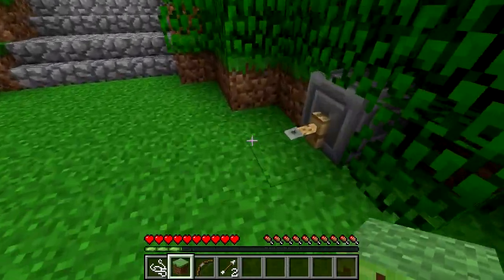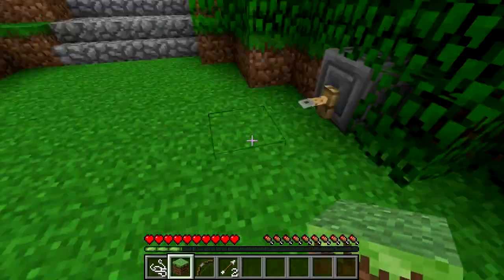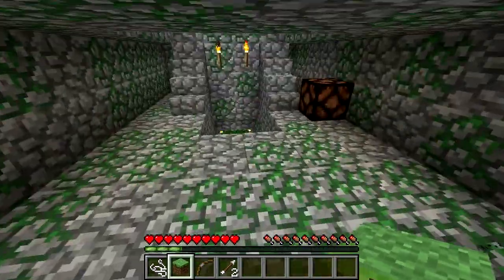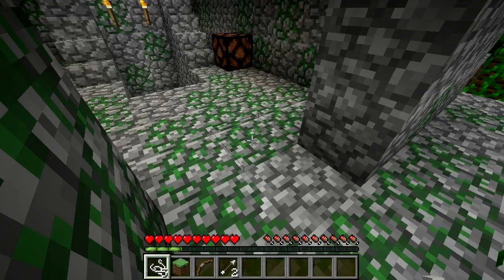This means you can link it to, say, a dispenser to shoot arrows or a redstone lamp to turn it on. It has a range of 40 blocks, after which it won't work. Because it's so hard to spot, especially in dark passages, it makes for great traps and pitfalls. If you destroy the tripwire without using shears, it will still trigger the current and whatever machine it's hooked up to.